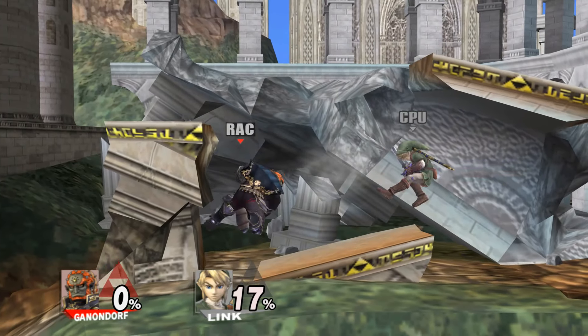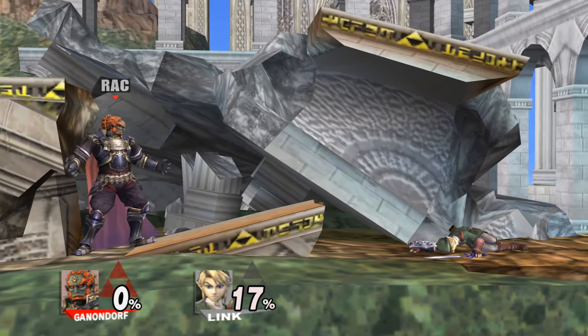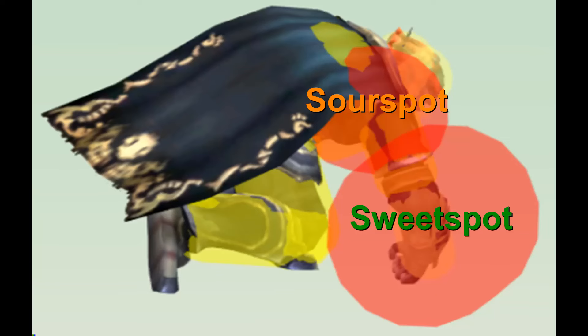Ganon clenches his fist forwards, knocking away any opponent it hits. The move has a sweet spot, which in all fairness is pretty strong, as you would expect from Ganondorf. But the move also has a sour spot, which is not as strong as you would hope. The sour spot is quite small though, so you will mostly be landing the sweet spot.